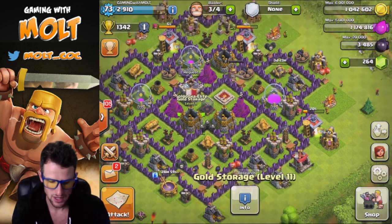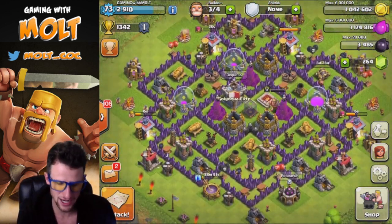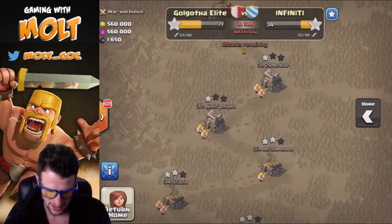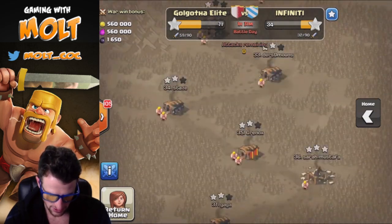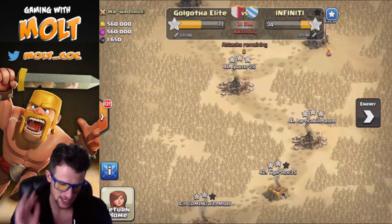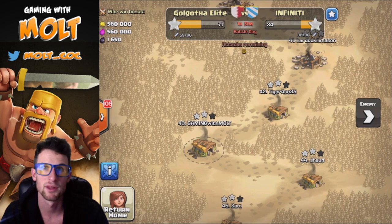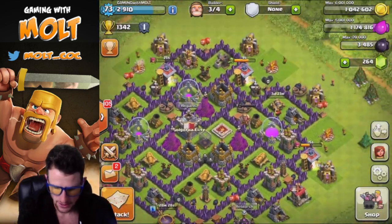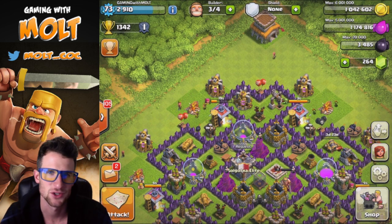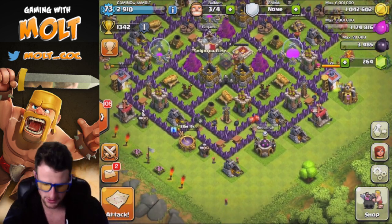That is going to be it for this episode, guys. We were able to finish up our last cannon and get a pretty good raid with those dragons. You guys were able to see a clan war recap — the only frustrating thing was that I had to attack number 31, who was way above my means. Normally you attack your same number and then below, but I just wasn't able to attack a base that was as easily three-starable when it was a pretty upgraded Town Hall 9 and I'm a Town Hall 8.